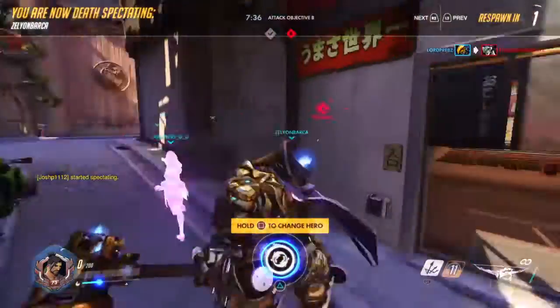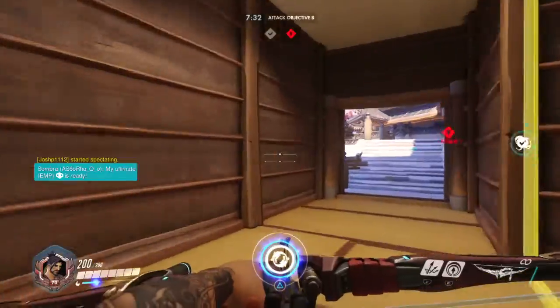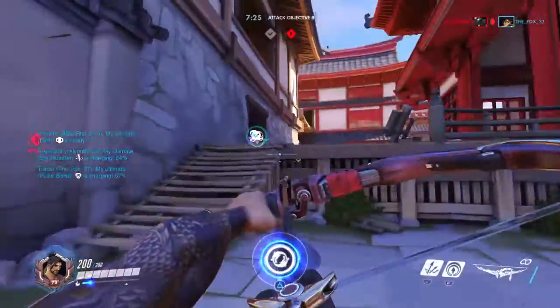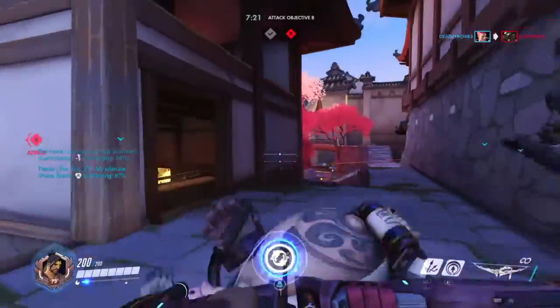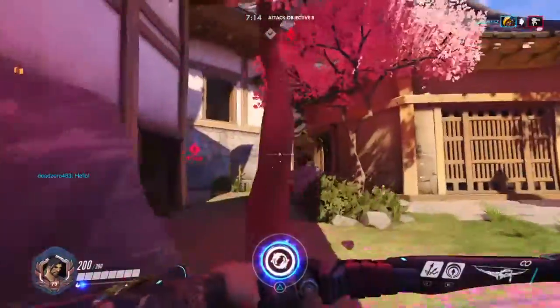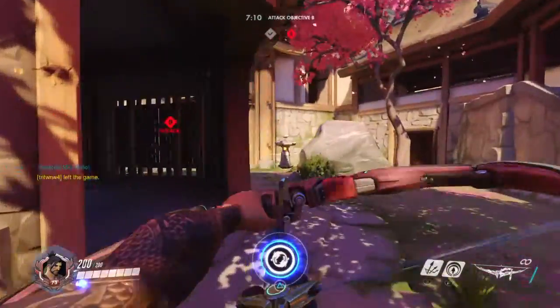Commence attack on objective B. My ultimate is ready. I have my ultimate now. This ultimate is like... he shoots like two dragons. He just kills people rather quickly — if they're in range he just continuously goes forward and you're more or less dead.